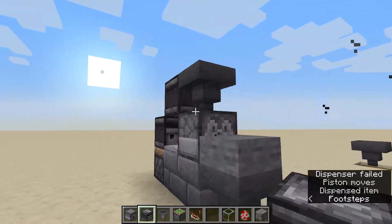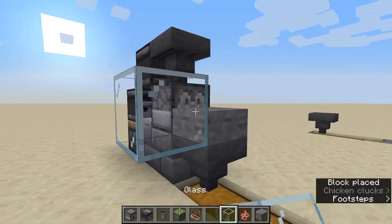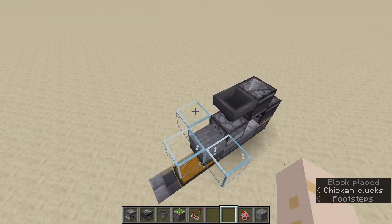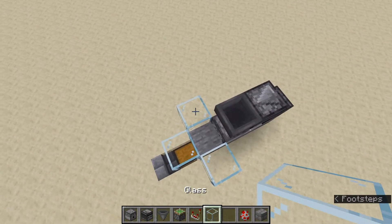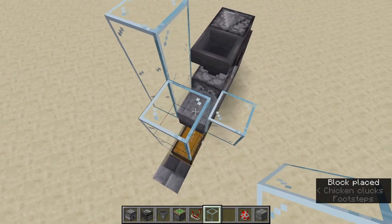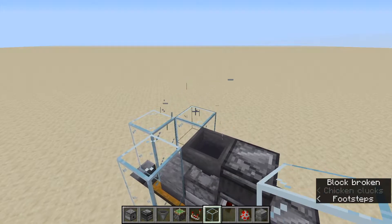We'll close in the front here, and when the machine is operating the slab will hold the baby chickens that are created from the eggs. They will grow up to be adult chickens, and when they grow up there's going to be a solid block over their head that kills them.